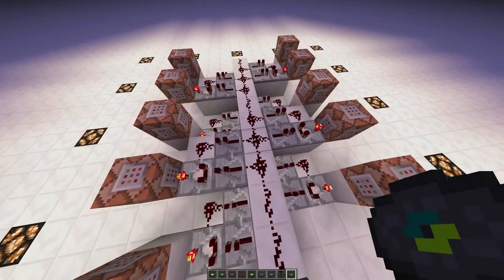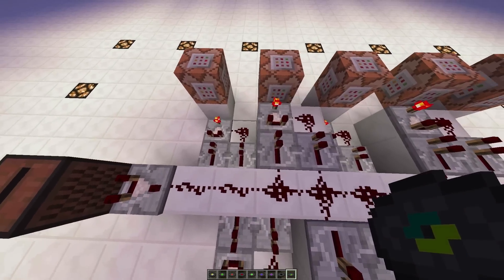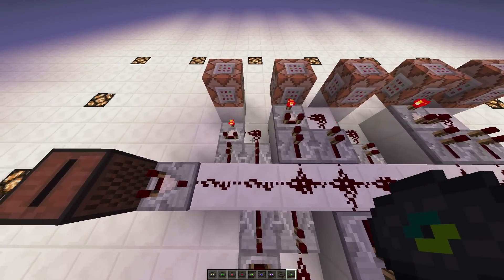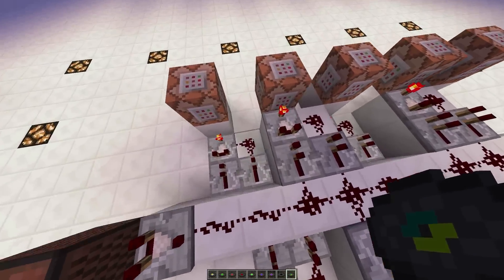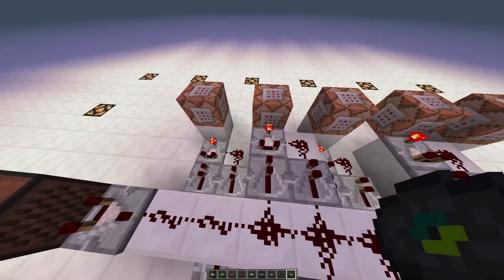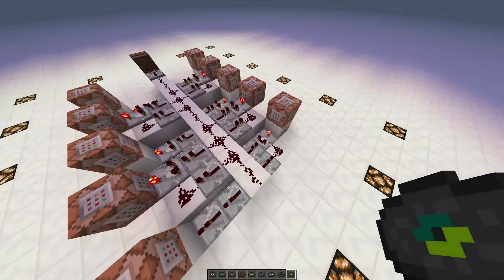It's pretty simple to build — just repeater, comparator, repeater, redstone. The only thing you have to watch out for is that the pattern has to go down, up, down, up, down like this, because otherwise this redstone will also power the second comparator and the system won't work. That's the only thing to look out for.